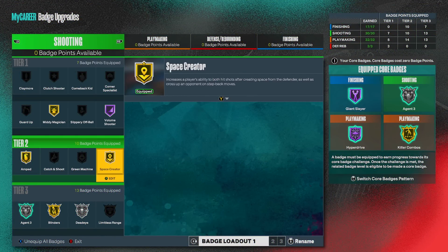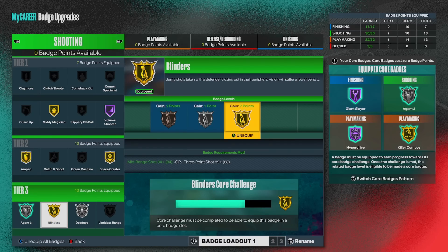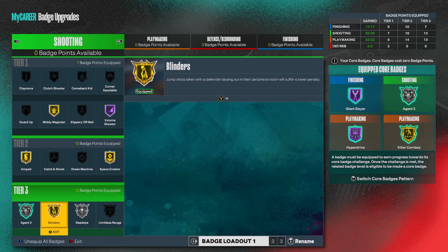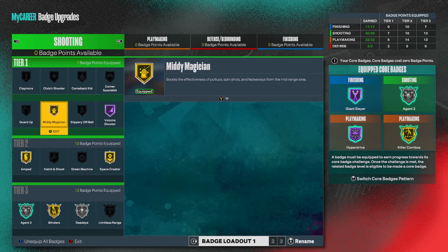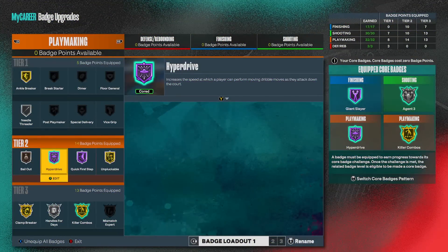For the shooting, this is a shot creator build so I've got my space creator, blinders, mini magician, and all that. If you're on a small guard and you're not running dead eye, try it out — I promise it'll make your life a lot easier. Once I core gold blinders I'm putting six back into agent 3, and the one extra badge point I might put on mini magician or space creator to run both on hall of fame, or one of them on hall of fame.